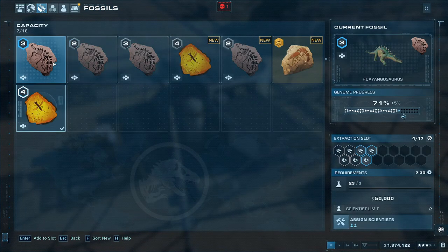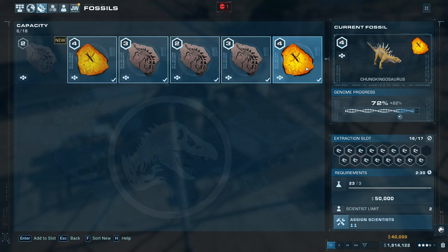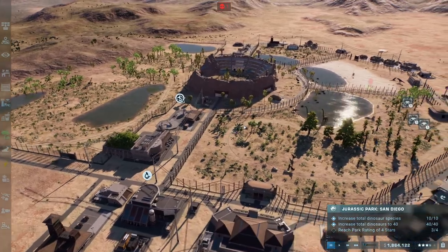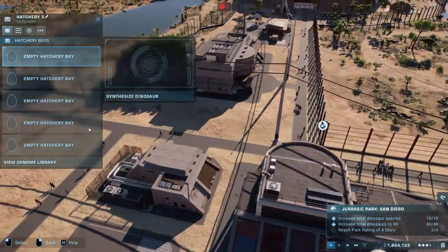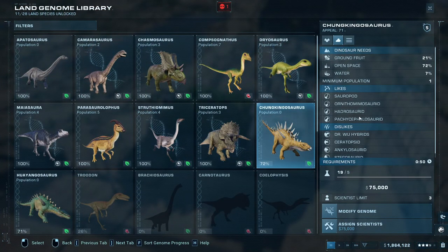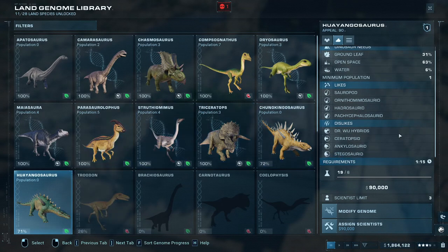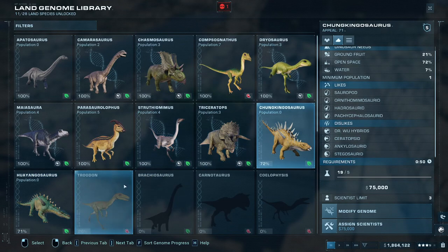All right, fossils. Now we're looking at you. You like sauropods. Pachycephalosaurs — they don't like ceratopsids, they don't like other stegosaurs. I had planned to throw them in the other enclosure, but that isn't going to happen. And we don't want to put these in the same enclosure with each other.